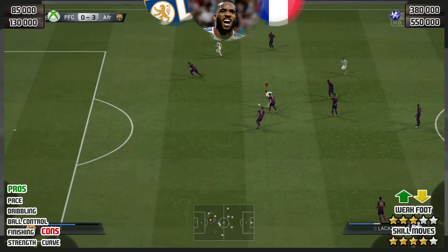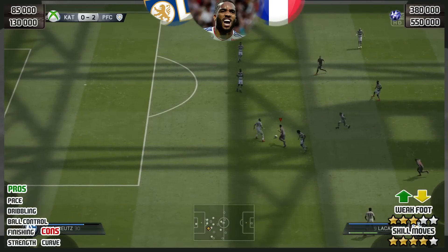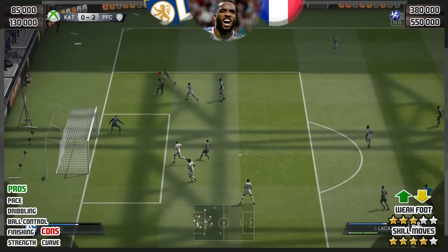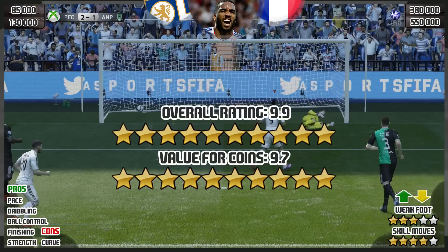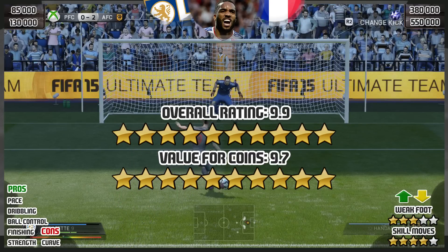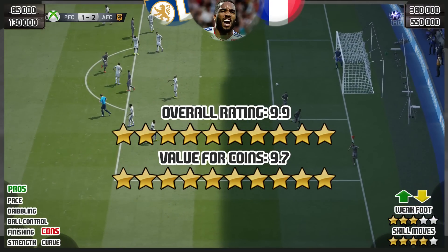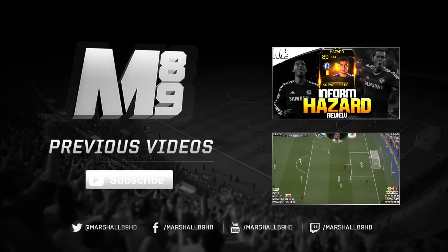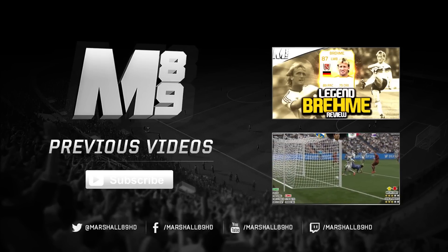So all in all, this card is fantastic. If you do have the coins, go out and buy him, go out and try him, and let me know how you get on in the comments section below. Let me know — will next season Lacazette still be at Lyon? Let me know in the comments as well. This card is going to get a 9.9 — the only letdown was his curve, and I do think that will be improved for the Team of the Season — at a value for coins of 9.7. Guys, I hope you have enjoyed this review. If you have, smash the thumbs up button, subscribe if you're new, and I will catch you all next time.